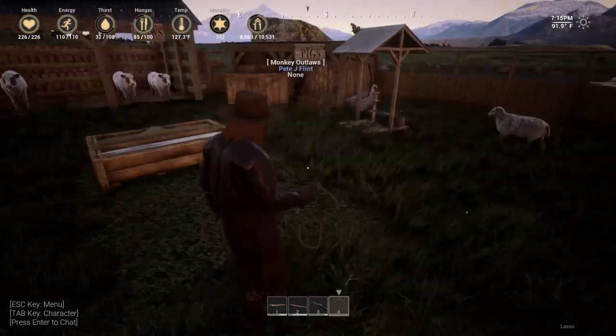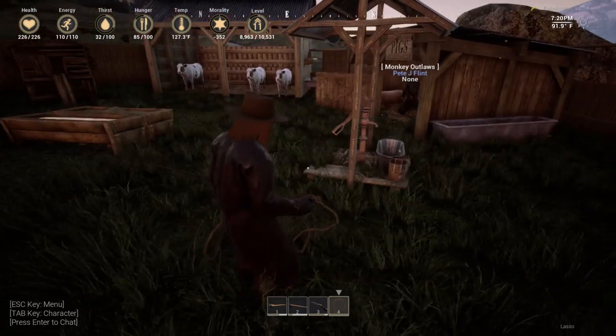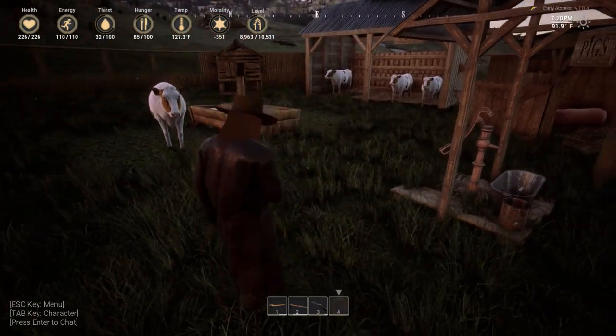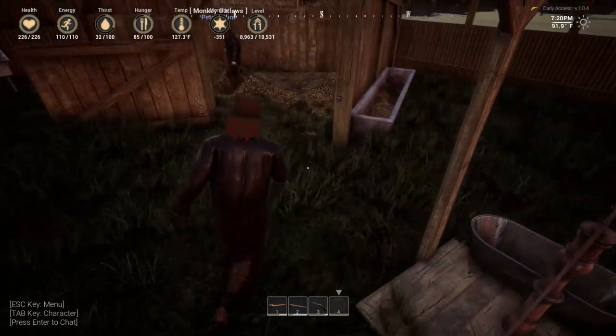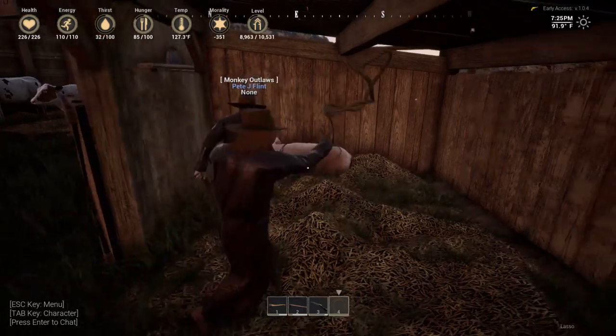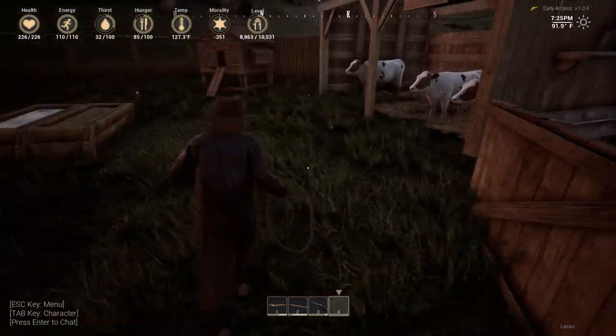Can't seem to lasso the pig. He's turning yellow - that means he's a sick pig. Might have to put Hamhawk down. Oh wait, there we go - that's how you get him out. Let's bring all the cows out.